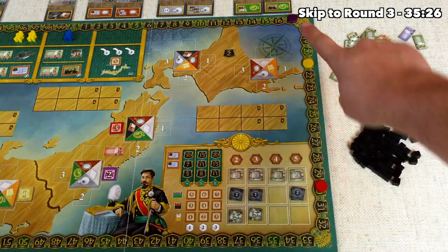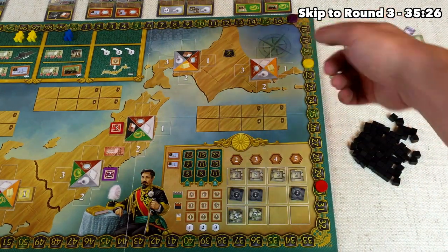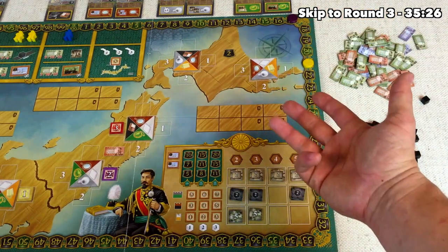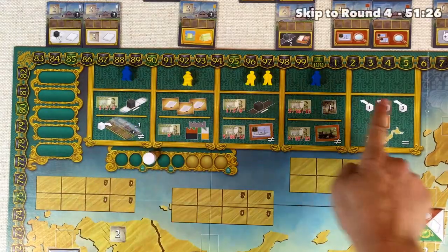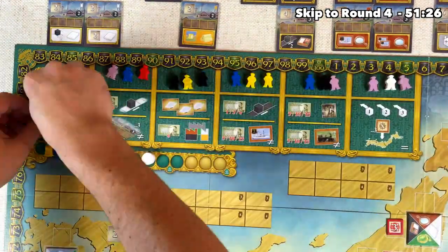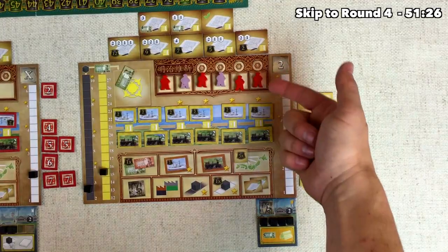And as you can see, after that first scoring, red did very well — mostly on the back of getting to those second level goods before everybody else. We've been focusing on building our engine, which is why we are so far behind right now. I'm hoping that all that focus will pay off and we can catch back up with the second and third scorings of the game. So now we fill all the action slots up to three workers, and we put in the future workers.